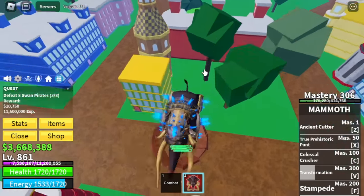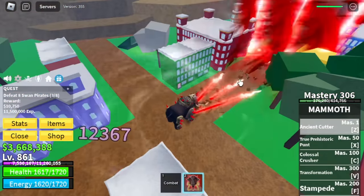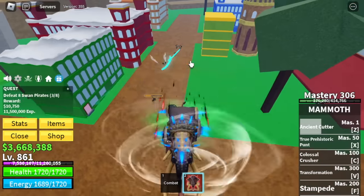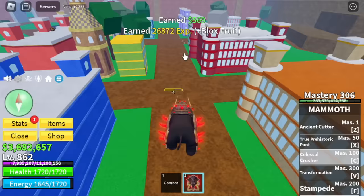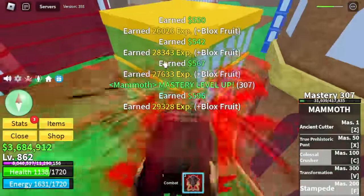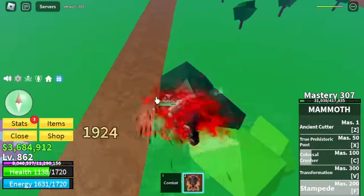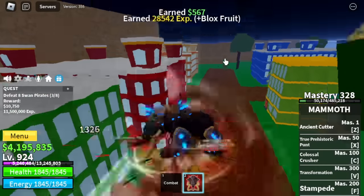I'm going to show you all the skills. There's also damage with the impact when you jump. The Z skill — Ancient Cutter — now has two sets of cutters, which means higher damage. X skill — True Prehistoric Punt. C skill — Colossal Crusher. Colossal Crusher will crush your enemy downwards; Prehistoric Punt will launch your enemy upwards. And this is the Stampede — F skill. Just hold it and you will be damaging your enemy. This is unlimited — as long as you hold it, but you might get damaged. There's an impact on the jump.